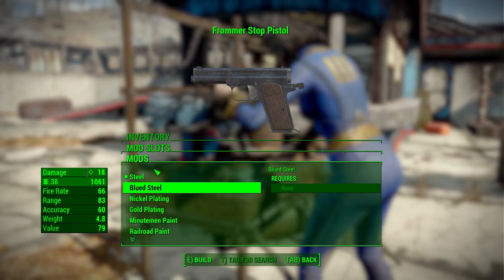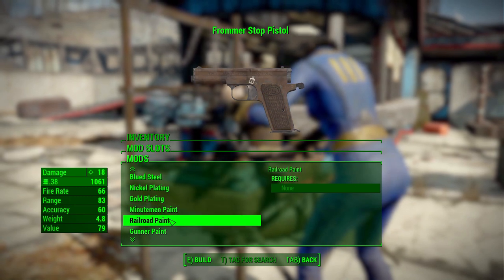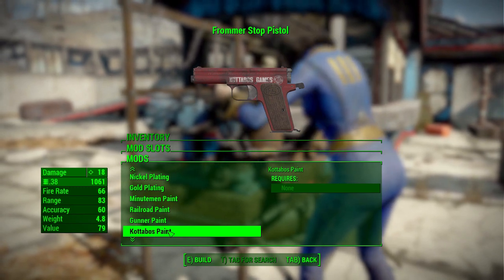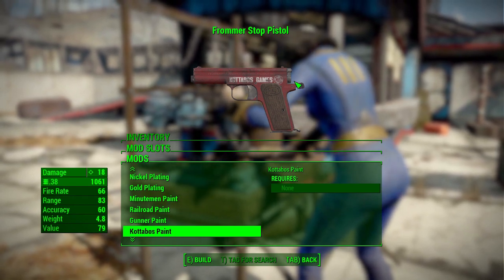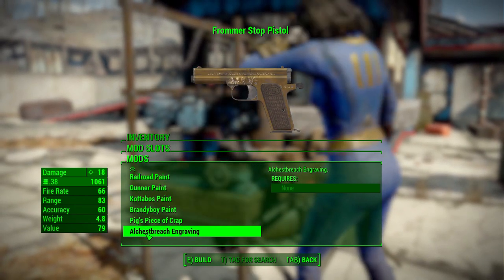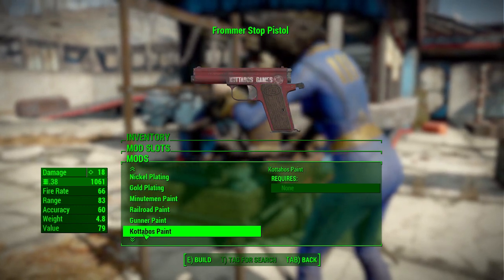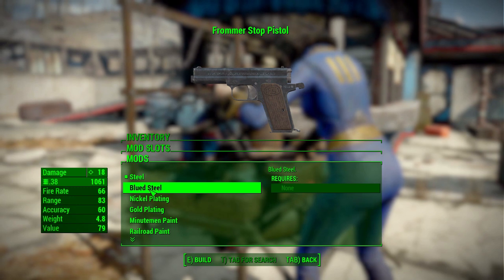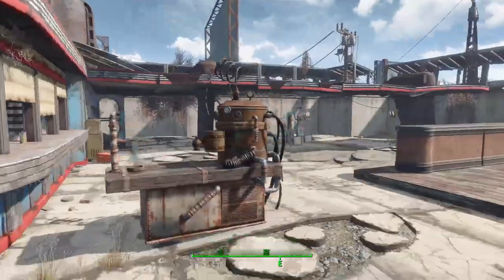Finally, there's a texture category where you can change the aesthetics of the gun. Options include steel, blue steel, nickel, gold, minuteman, railroad, gunner — which is awesome and one of the reasons I love this mod — and red, because who doesn't like red? There's also brandy boy paint, pig's piece of crap, and the Alka Breach engraving. Lots of fun options to make the gun look how you'd like.